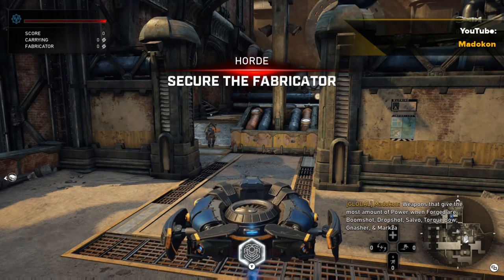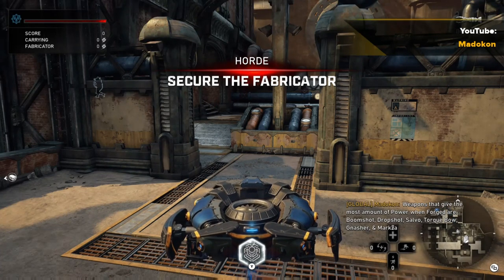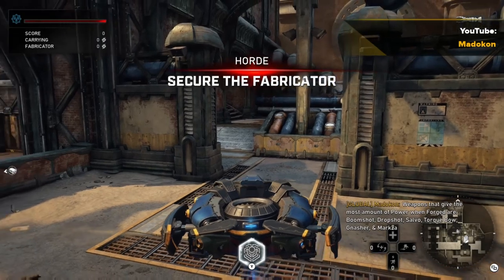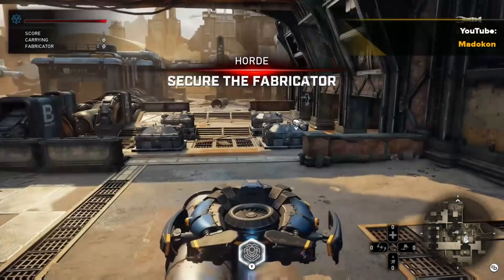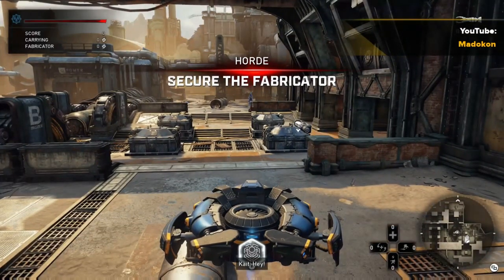While we're on the topic of weapons, I wanted to give you the list of the top six weapons to forge for the most amount of power that you want to keep an eye out for. Those six weapons are the Boom Shot, the Drop Shot, the Salvo, the Torque Bow, the Nasher, and Markza. Other than those six weapons listed, all the other weapons give you the same amount of power when forged.